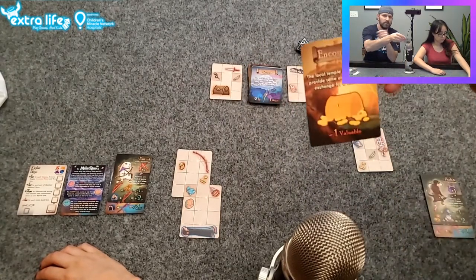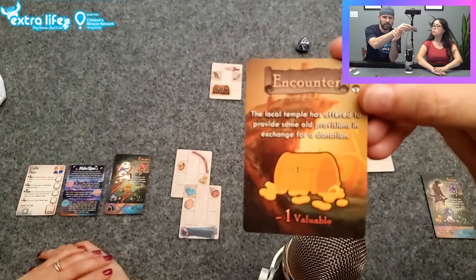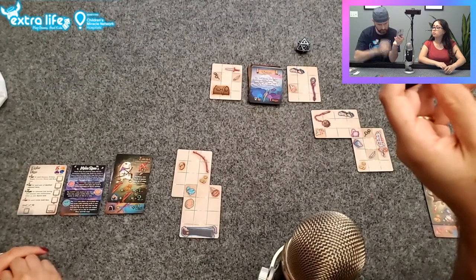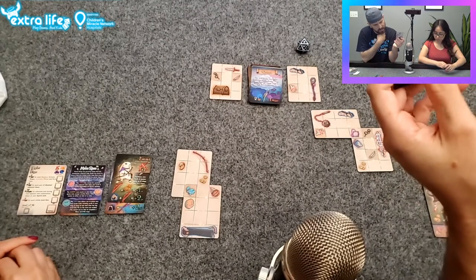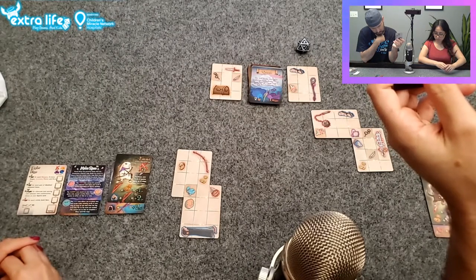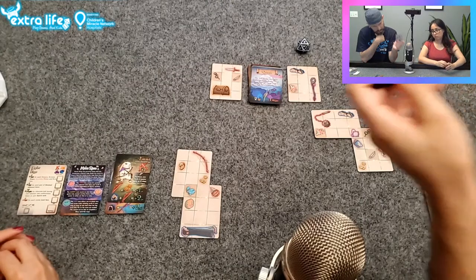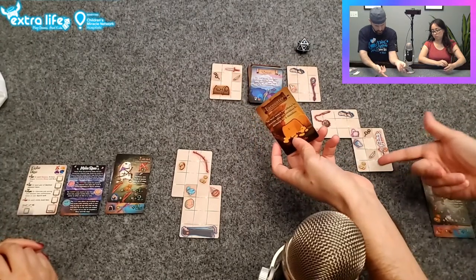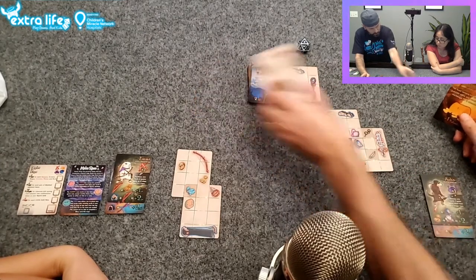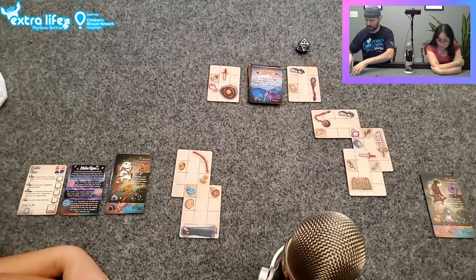Back to our adventure. Encounter: the local temple has offered to provide some provisions in exchange for a donation, so I have to cover up one valuable to take a prize. I need coins but want those prizes. I'd use that dagger. I'm losing a point by covering this up — possibly two — but I'll gain a bonus point. I'll go ahead and take that, and cover up the coin.